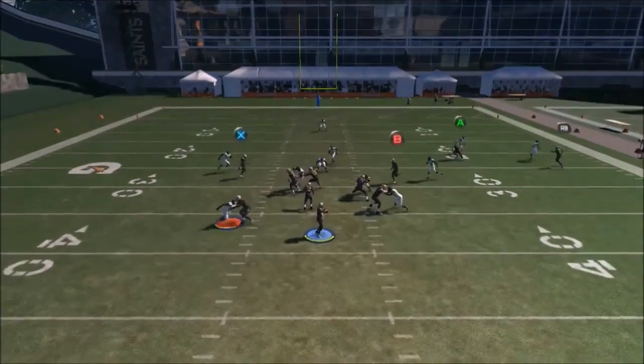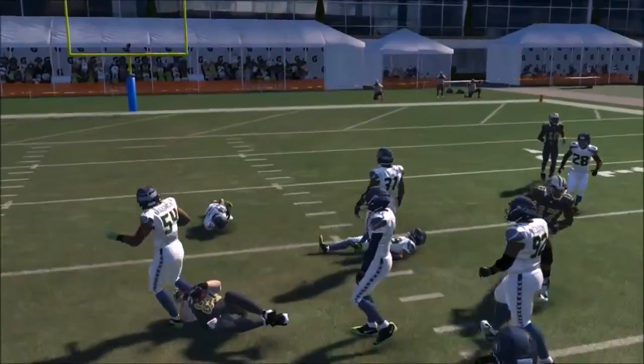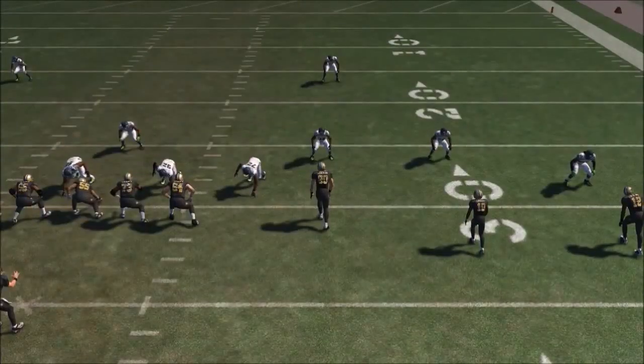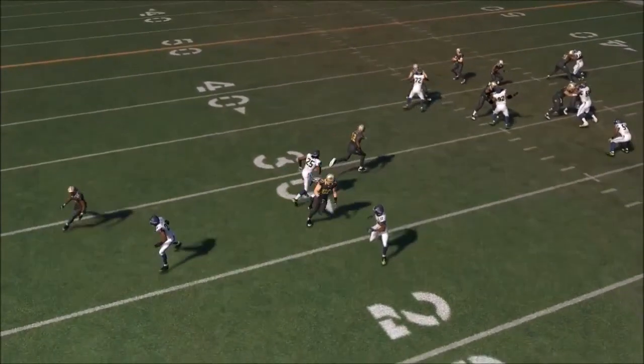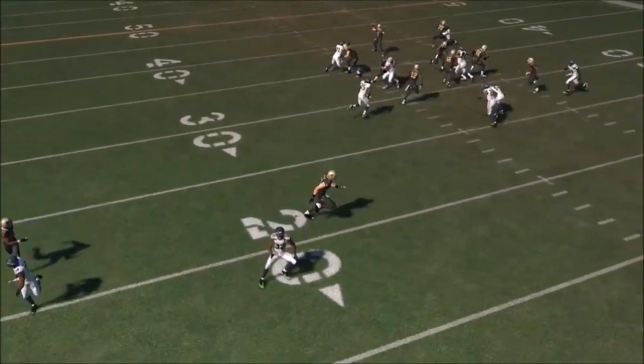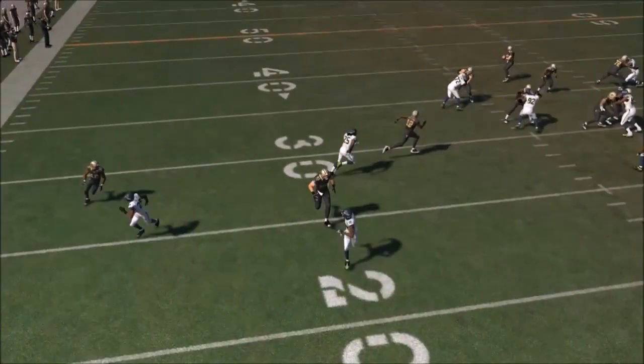The X receiver beats his man every single time. As you can see, the separation that he gets against Johnson on that inside C route allows him to get the inside positioning. And you don't even have to pass — you just bullet him the ball, because then your opponent has to worry about coming down on those two crossing routes.